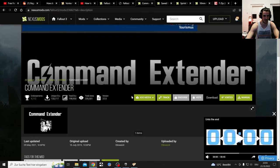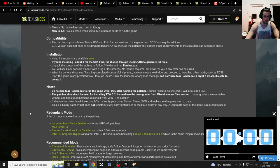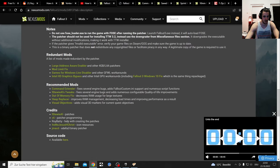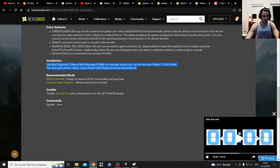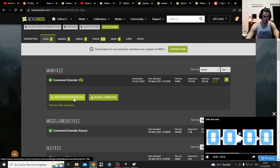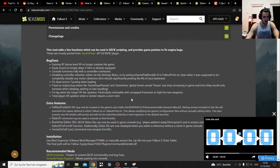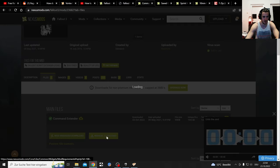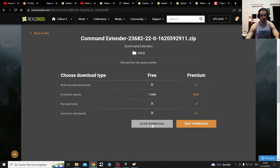This Command Extender is something they recommend. What does it do? It fixes several engine bugs, adds Fallout custom INI support and numerous script functions - that's what it does. It's also needed for the sprinting mod. I've downloaded it manually. You can either use a manual download or through Vortex once you know your Vortex works - it's probably better with Vortex. I'll show you - it goes in your Data folder.